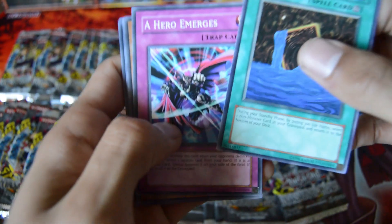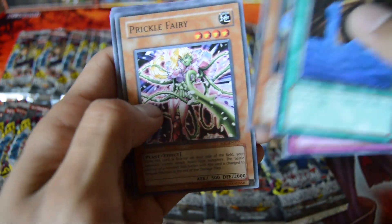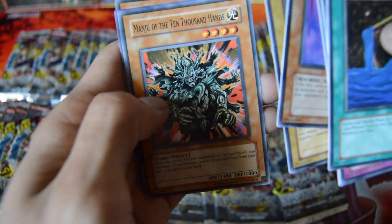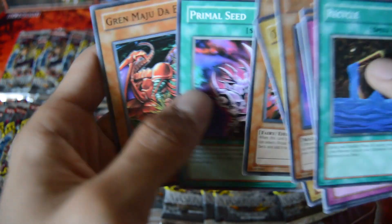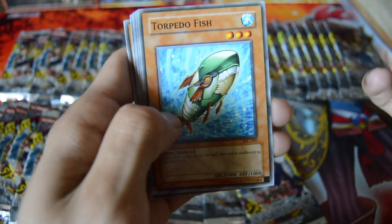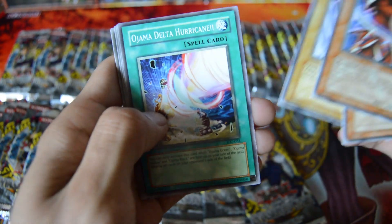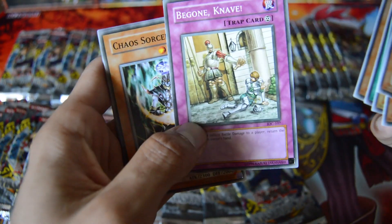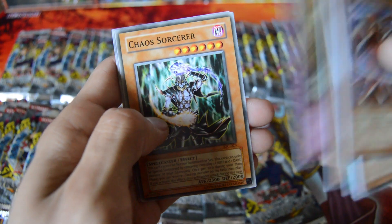We got Recycle, A Hero Emerges, Death Kangaroo, Prickle Fairy, a Rare Drilligo, Ohjama Black, Manju the Ten Thousand Hands — really good card — and a Common Primal Seed, so those are actually useful. We got Crimson Ninja, Torpedo Fish, Terror King Salmon, Ohjama Delta Hurricane, a Rare Suzuki Samurai 3, Be Gone, Knave — I keep mispronouncing that — Chaos Sorcerer, Didi Borderline, and Gale Lizard.